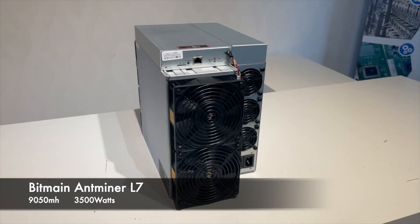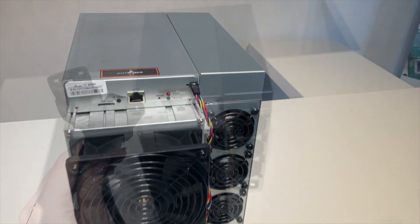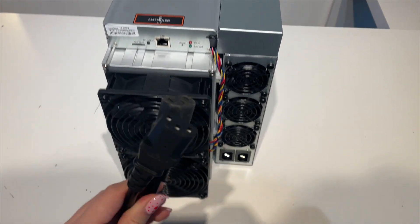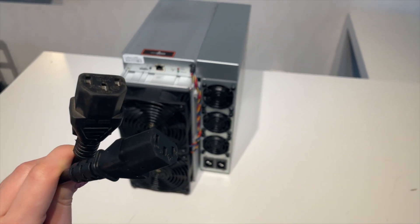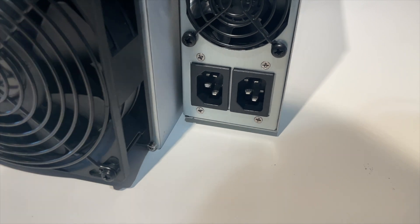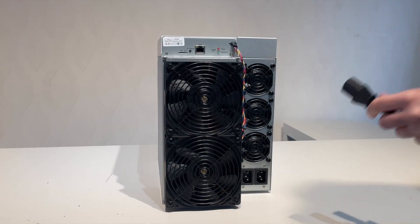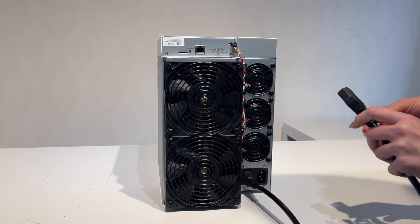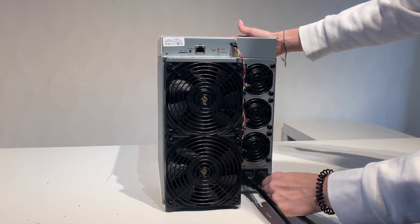So let's start connecting this machine. As with previous Bitmain machines, with power already done at 3,000 watts, we need to connect the power cables. I'll quiet down for a moment so you can listen to the sound of the machine — that's good to hear.